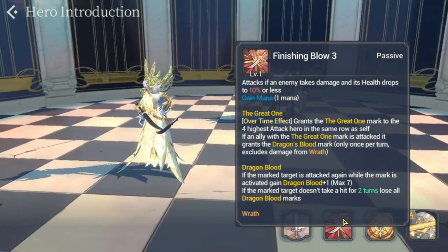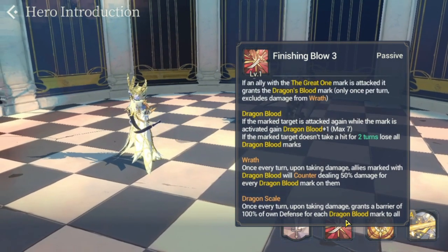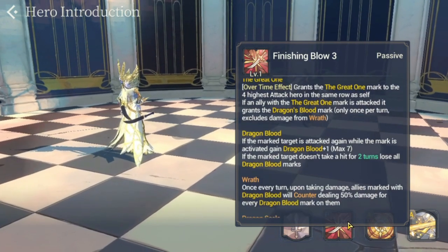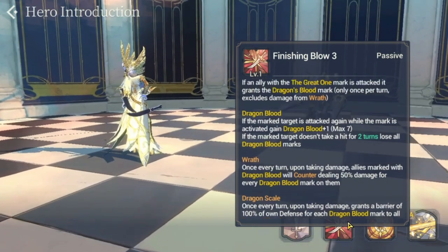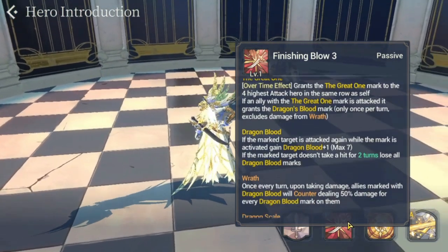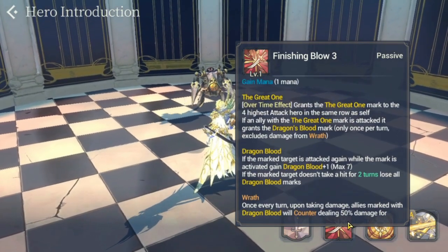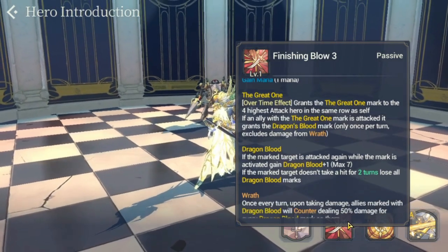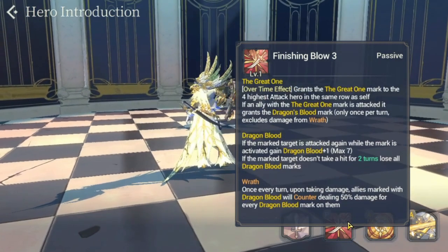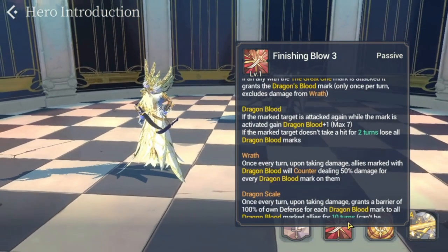If you still have his basic form and have a choice between the blue and the black, I would suggest you pursue the blue one. The black one only has Harbinger of Awakening and Awakening for his passive, but Black Moon Baraka's blue FC has Great One, Dragon Blood Wrath, and Dragon Scale, which gives him more survivability. FC Baraka is very squishy, so you need to enhance his survivability — though he does have high attack and a high rate of attack.